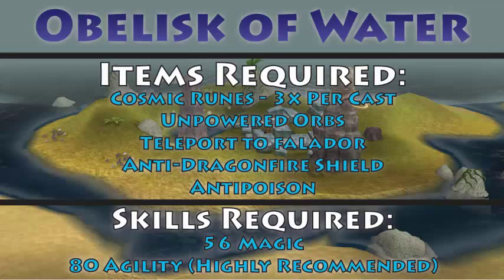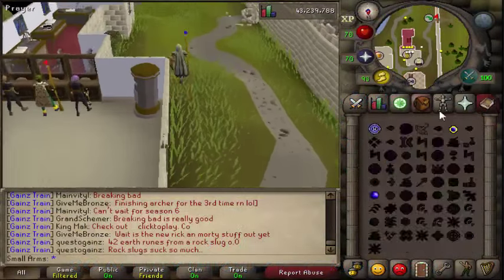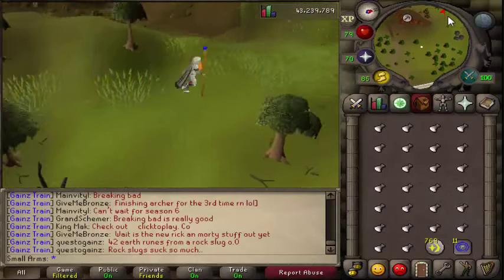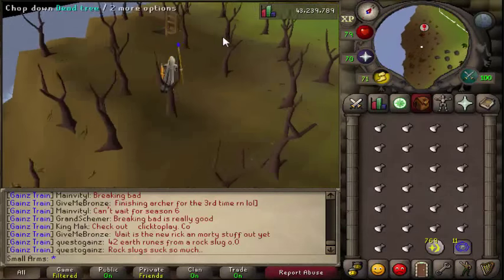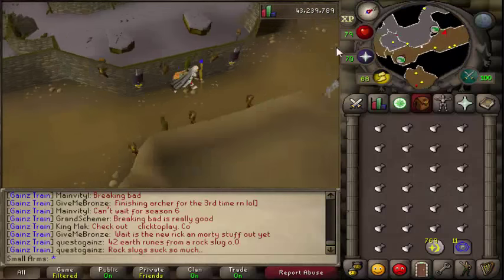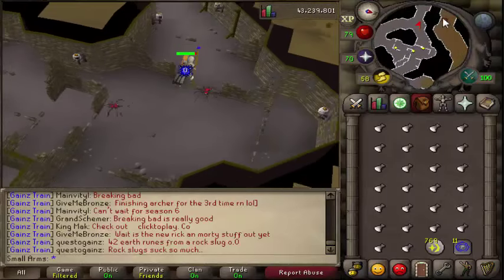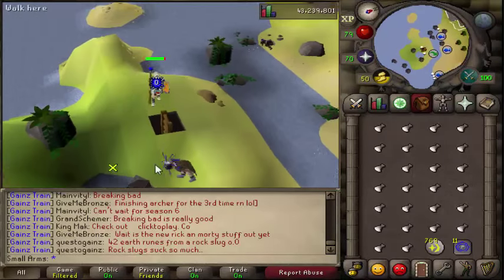Hey, what's going on guys. I'm going to be bringing you another money making guide today and we're going to be doing some orbs. I'm going to be showing you guys every single orb. Here are the requirements on the screen for this one - that's the water orb. I don't really recommend doing the water or the fire because you're going to need 80 agility to do them efficiently, although I did do fire because I have 81 agility. You do make the most with these, but by the time you're 80 agility you're making money in so many different places.